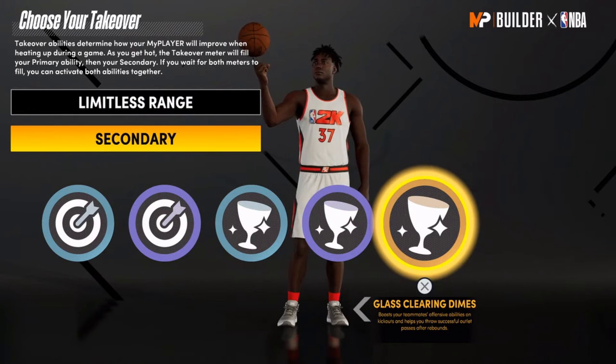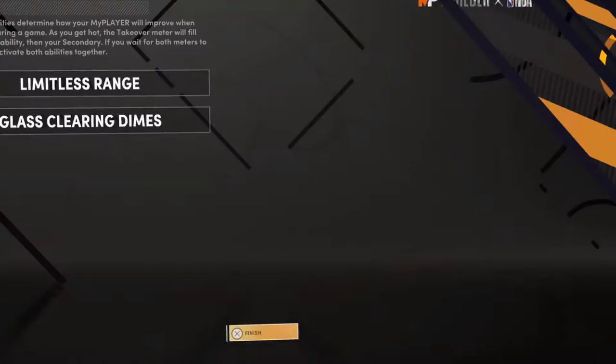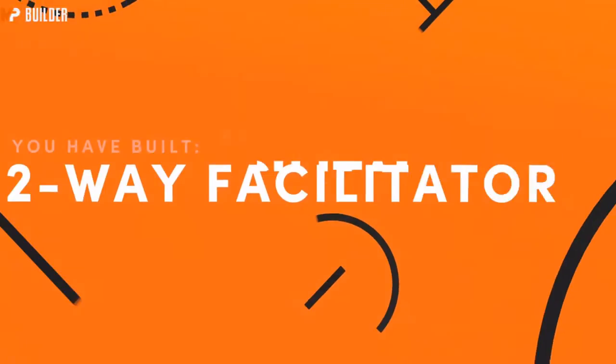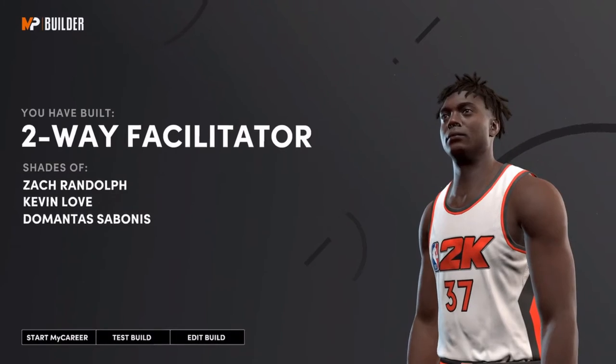For your secondary takeover, you want to put glass clearing dime — so when you get the rebound, you pass it out like a dime. And that's how you have a two-way facilitator.